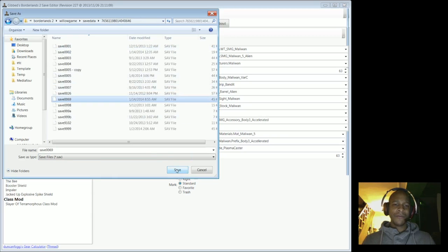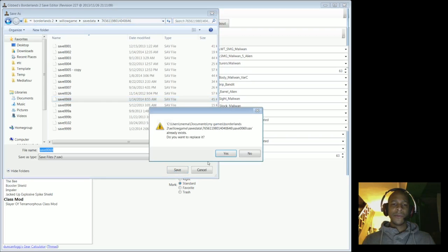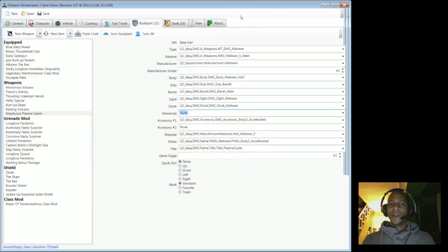I'm going to save it back to game save 69, which represents my Mechromancer. Yes, I want to replace it. I'm only doing it this way because I'm comfortable with it — I have backups, so if I screw up, no big deal. Okay, we're going to go back to the game and test it out.